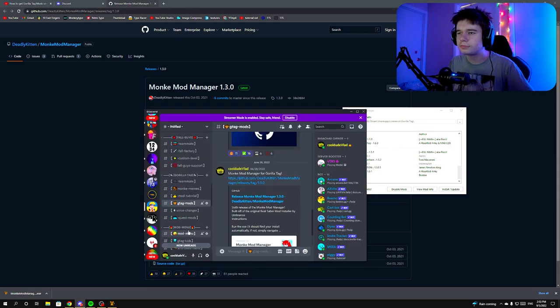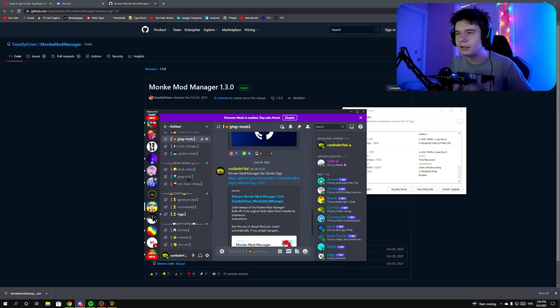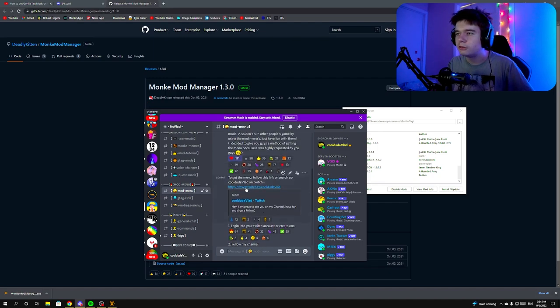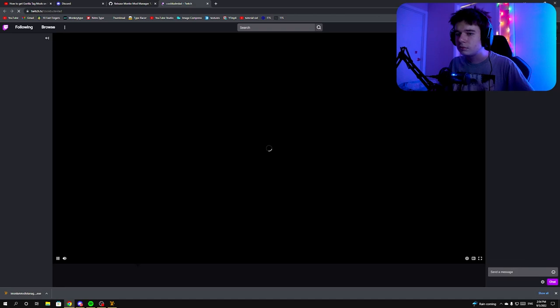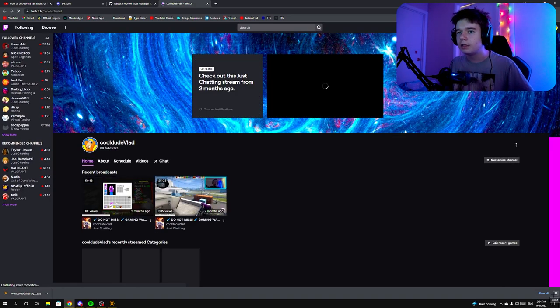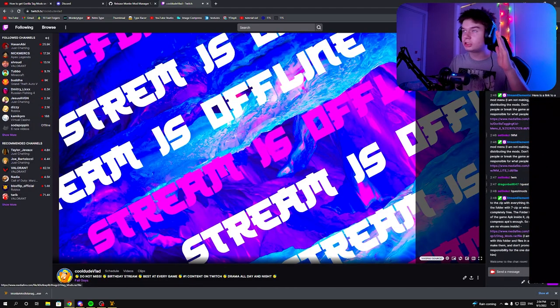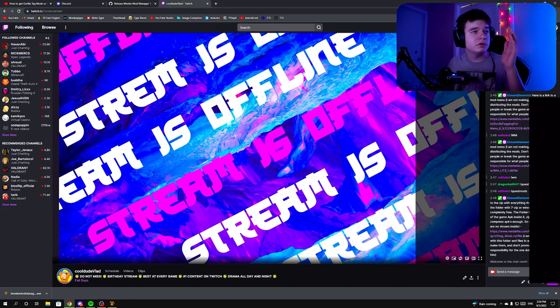Next, in my Discord you can find the mod menu section. Click on any of them — it doesn't matter, you just need to get to my Twitch. To get to my Twitch, click on the mod menu link then click on Twitch, or just search up 'coded flat' on Twitch. Click on it right here.